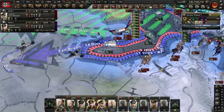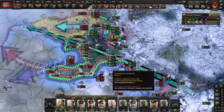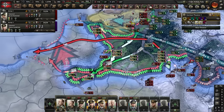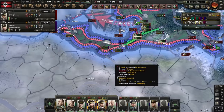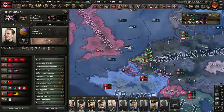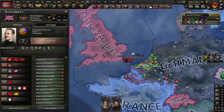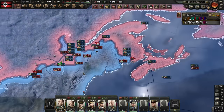We got the breakthrough - go! Paris, gone. Next up, Calais - Calais gone too. I need to invade Britain because I want to steal their fleet for myself. Oh shit, we're at war with America.